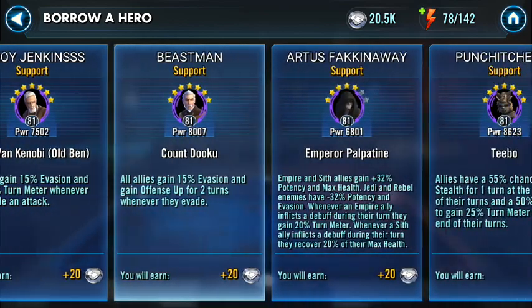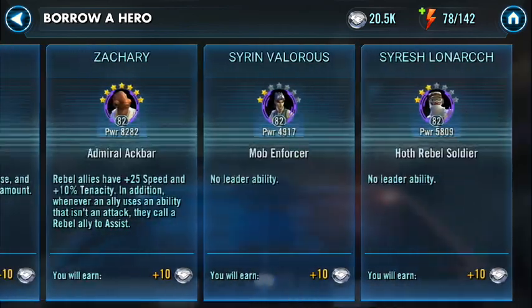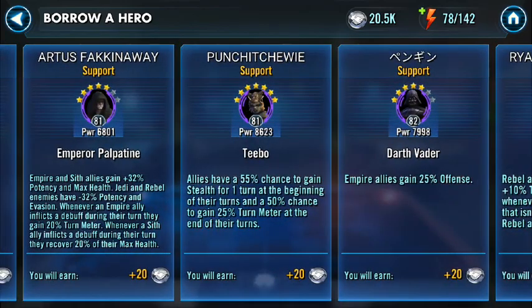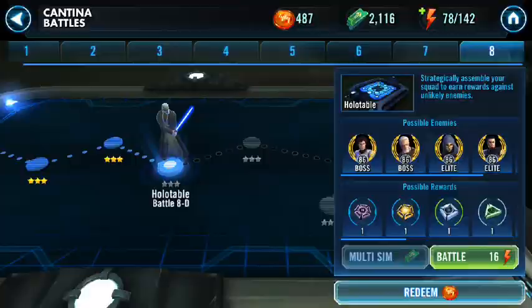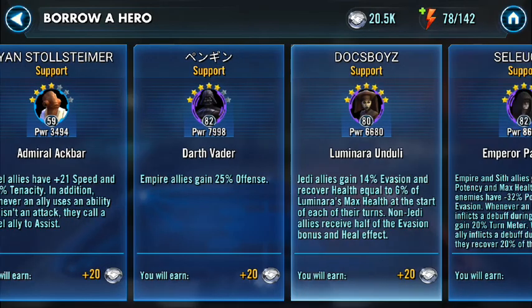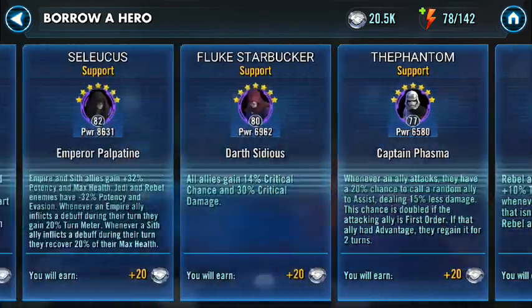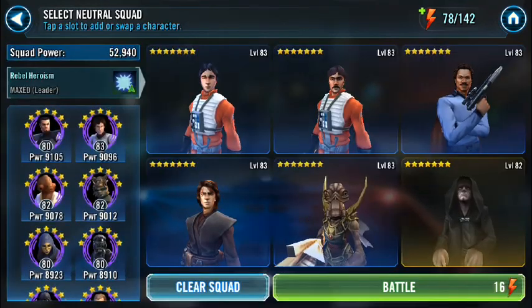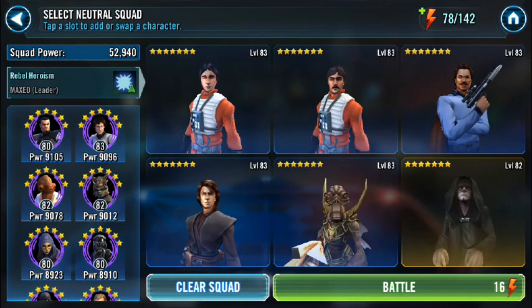I'm going to use the last team I just used, and if I can borrow somebody else's tank, that would be great because their tank will die and not mine. Actually, borrowing somebody's Palpatine isn't a bad idea because he's pretty squishy but he's going to get those potential stuns off. He's great against Stormtrooper Han — he can put immunity over his head so Han can't use his taunt. You've got to work with what you've got. I think Emperor Palpatine is a great addition.